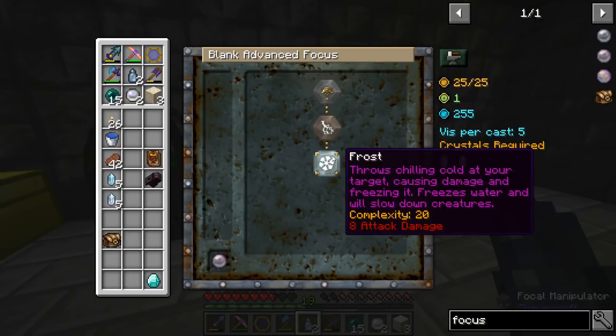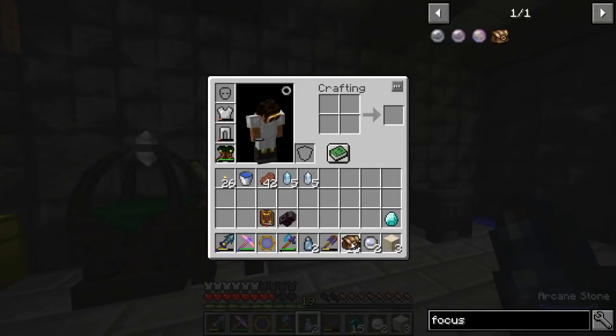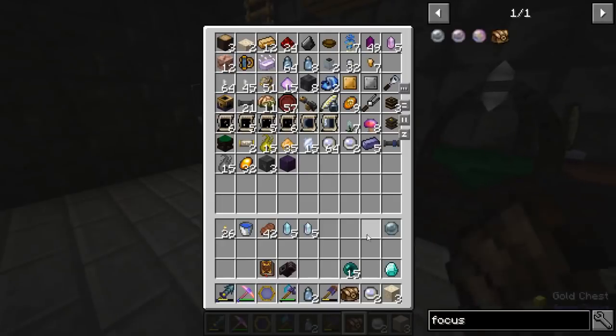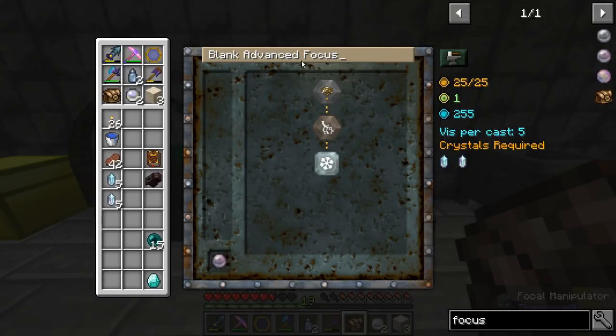It's not very complex. Eight attack damage versus my other one which is power of four. So I'm going to put this old one in there, and we're going to call this... Advanced Chill Bolt. I remembered a name this time! Advanced Chill Bolt — 25 total complexity, maxed it out.